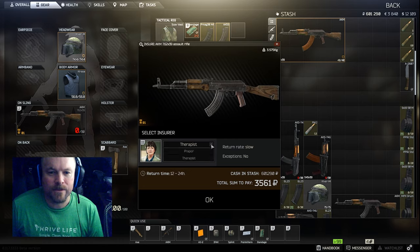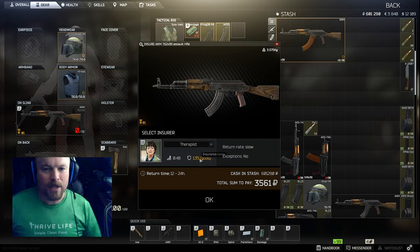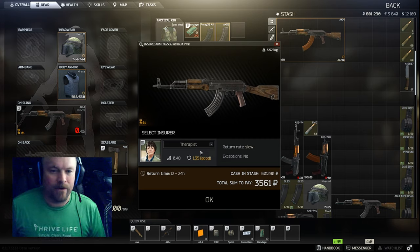Therapist is slow but still usually within 12 to 24 hours. Prapor is 24 to 36 hours. If you're going to be doing a lot of runs and expect to lose a lot of gear, you might vary your insurance between Therapist and Prapor — that way 12 to 24 hours from now you get a bunch of guns and gear back, and then another 12 hours later you get more.